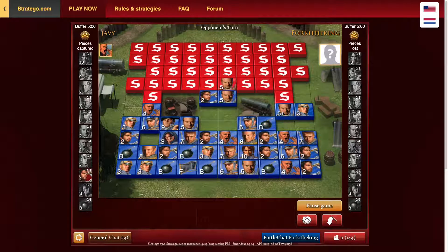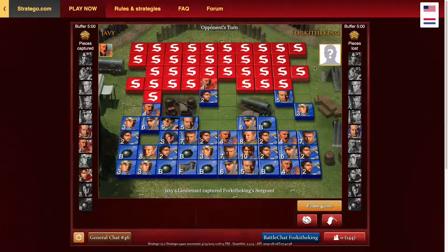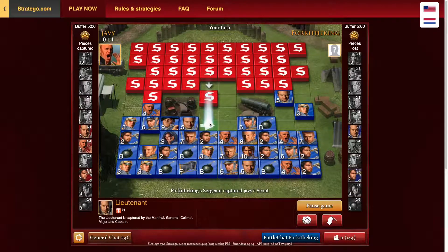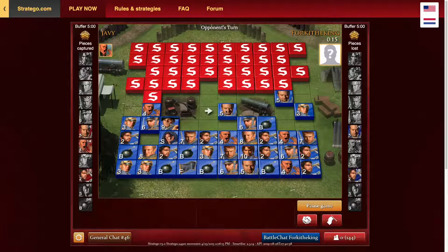It's probably a lieutenant or something — maybe a captain, who knows. He's trading in the center — let's hit that front row piece. It's a sergeant, that's pretty lucky. He has nothing backing it, so he just takes a scout with the sergeant — that's not great. Let's get that with the lieutenant on the two-square. He's trying to two-square us there — that's not going to happen.